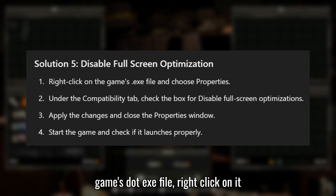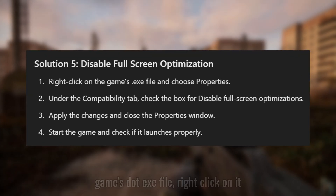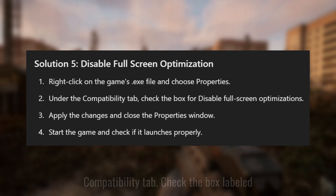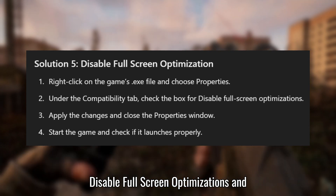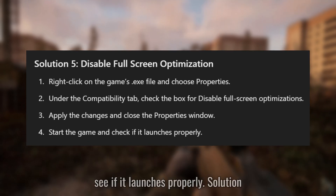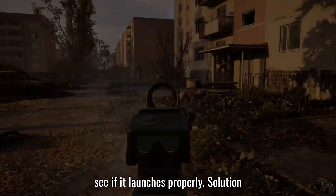Solution 5: Disable Full Screen Optimizations. Find the game's .exe file, right-click on it, and choose Properties. Under the Compatibility tab, check the box labeled "Disable Full Screen Optimizations" and click Apply. Now start the game and see if it launches properly.